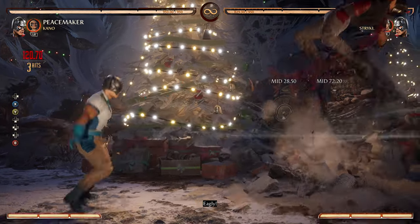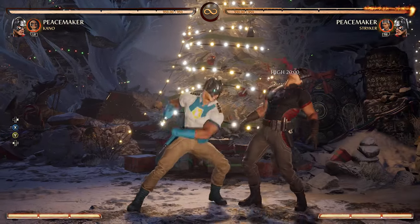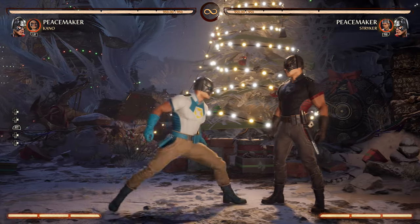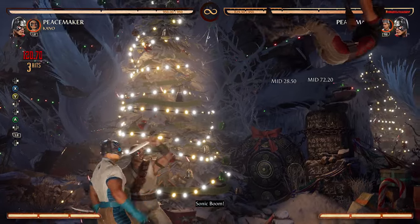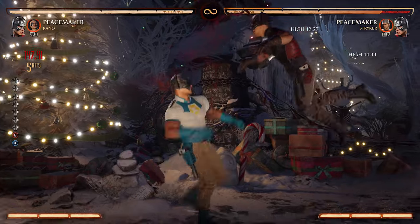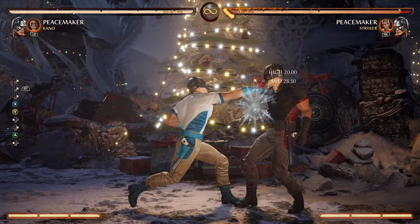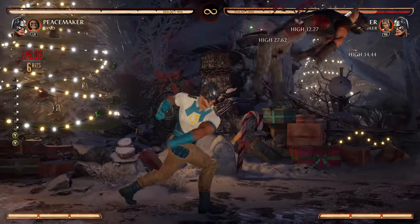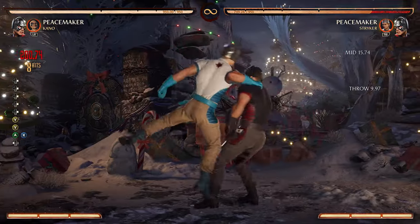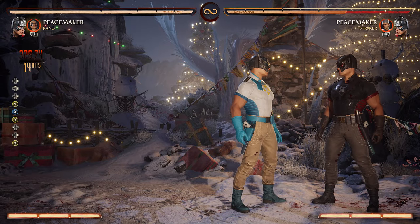One-two is obviously going to be your fastest combo starter. You could combo it into his meter burn sonic boom or his regular sonic boom, and depending on what cameo you have you might be able to continue the combo. With Kano for example, the sonic boom pushes him back a little far but you can still do something afterwards — you just have to be quick with it.